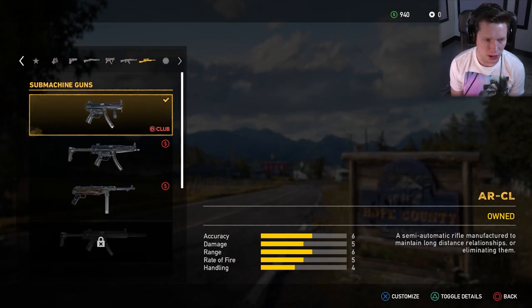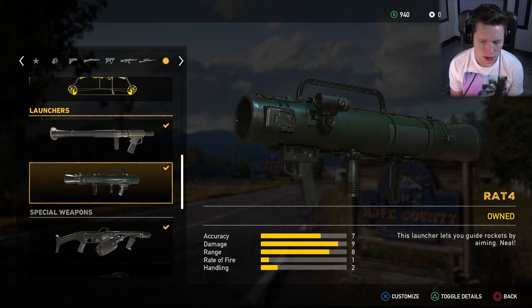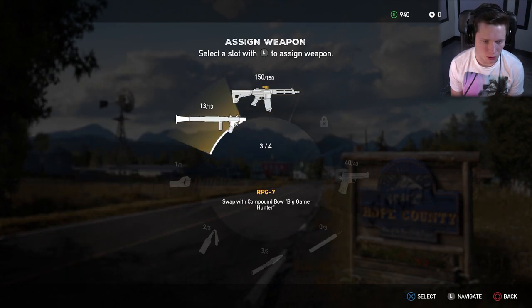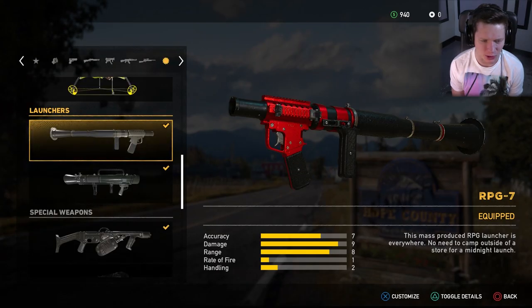We're gonna want the special weapons — we're gonna go for an RPG. I'm gonna throw on the RPG. Ooh — Rocket Red Glare! Dude, I'm buying that 100%. Purchased. Absolutely, that is so sick, are you kidding me?